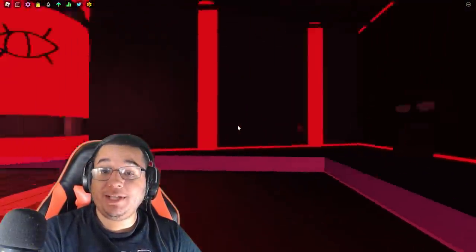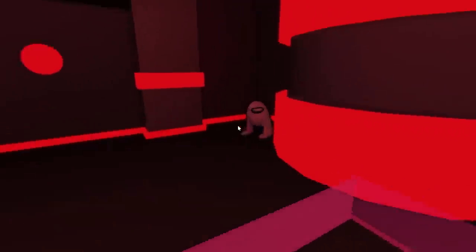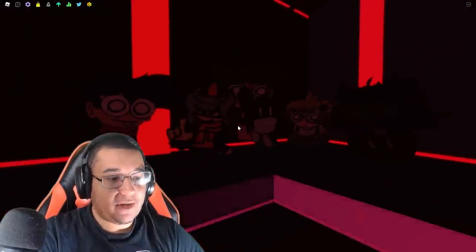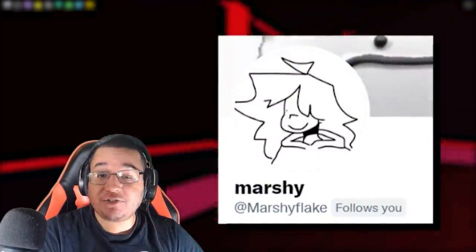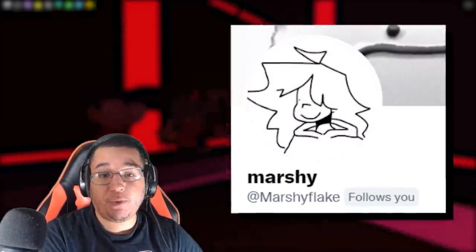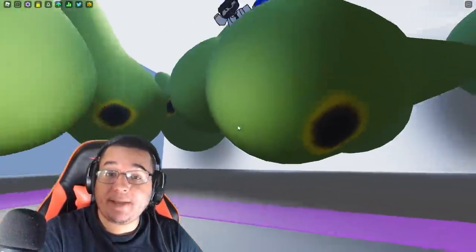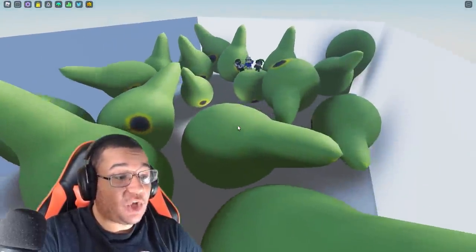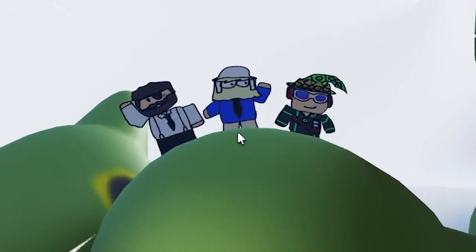As for new maps, we got two new ones, including the detective map from the Hex mod. This one's very interesting because you already got Amogus chilling in the back, which is kind of funny, but along with that you also got a couple more cameos. I think this is thanks to MarshyFlake over on Twitter, so make sure you guys go follow Marshy, especially if you want to get added into a Funky Friday map. We also have the Pear Wiggler map as well. We've actually seen this in a leak a long time ago but it's finally in the game, and of course there's going to be even more cameos on top of this one. It's a pretty cool map right there.